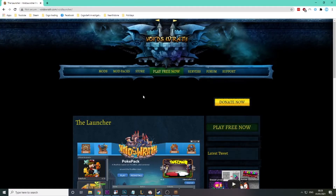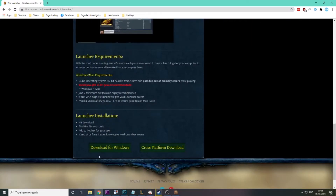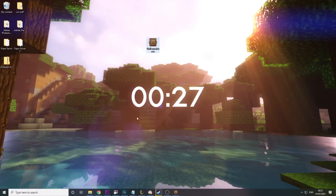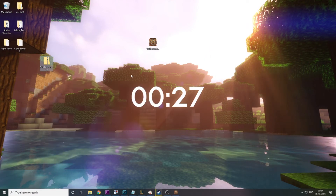The first thing you want to do is go to the link in the description — this will take you to the Voidswrath launcher. Go and download for Windows. Now Google might tell you this is a virus; Google gets scared by things it doesn't know, but just say it's okay. Download it to your desktop, or if you can't, it'll be in your downloads folder — just drag it to the desktop. Then unzip it or extract all, and that will get you the VoidLauncher.exe.